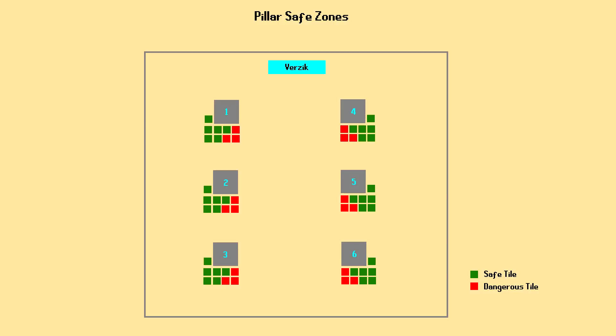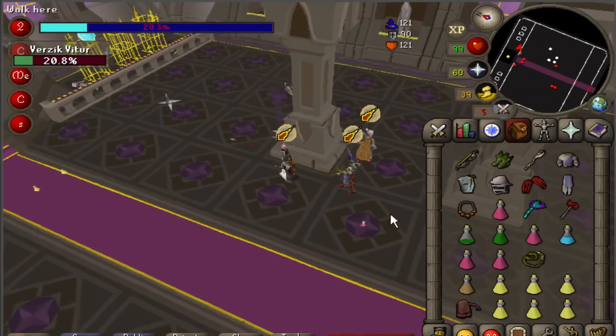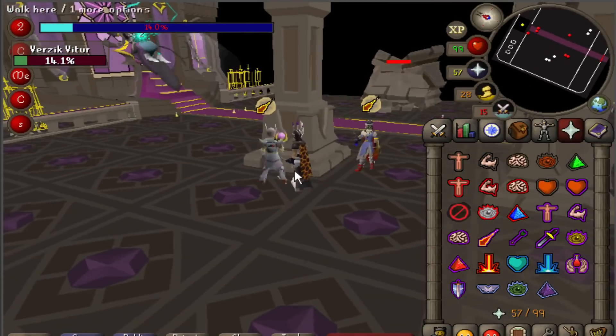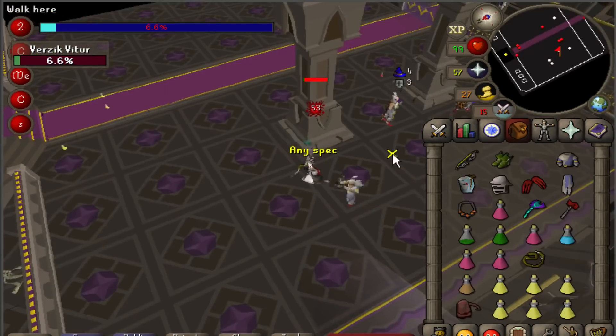To take things very slow if you're new, your team can just hide behind the pillars together in order from 1 to 6 while waiting for everyone's special attacks to regenerate. Any pillar players are hiding behind will be targeted by Verzik's attacks — the pillars have health bars, which will be depleted after 4 or 5 hits from Verzik. Players must move away from pillars as they run out of HP, because standing next to one when it falls will result in taking over 60 damage and being pushed aside, which can sometimes allow Verzik enough time to hit you on top of that and combo you out.